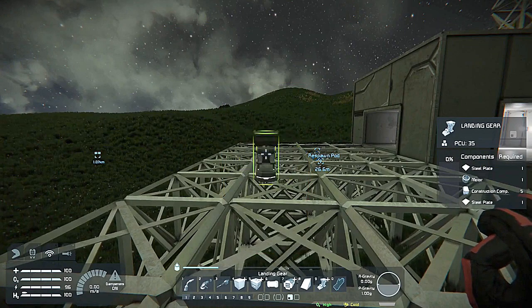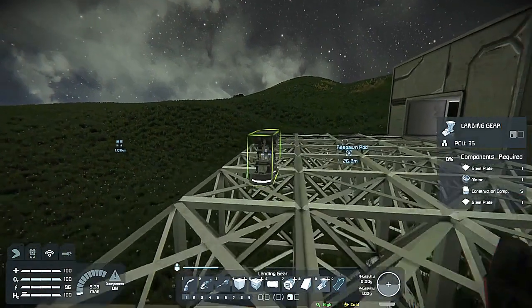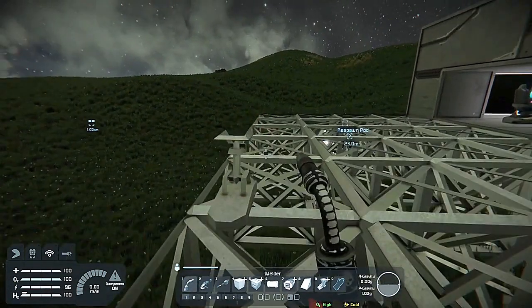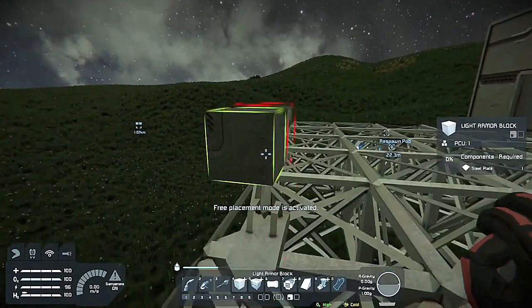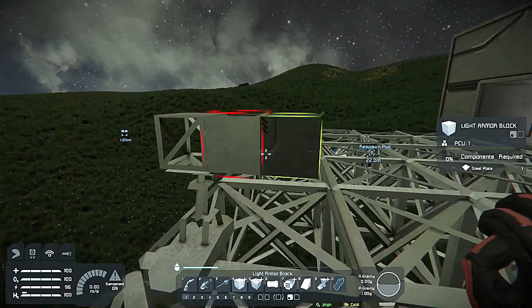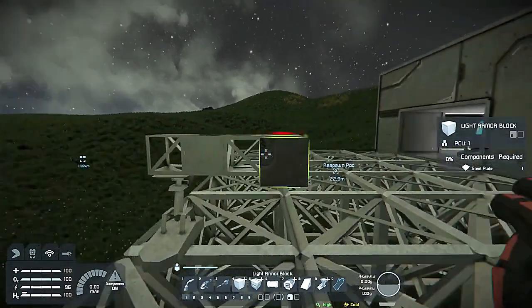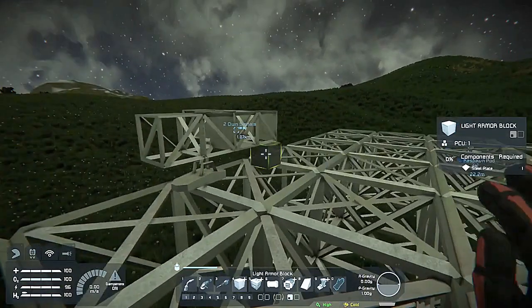First, I'm just going to put down a small landing gear, like around here somewhere. I put a small landing gear because if you try to build on a large grid, it's only going to give you large blocks. But if you drop a small landing gear, you can make a small grid on a large grid.